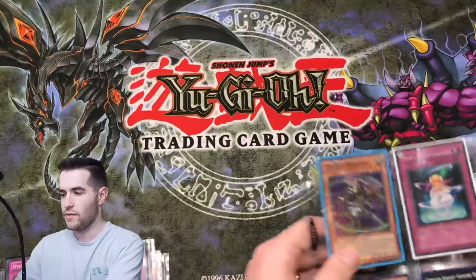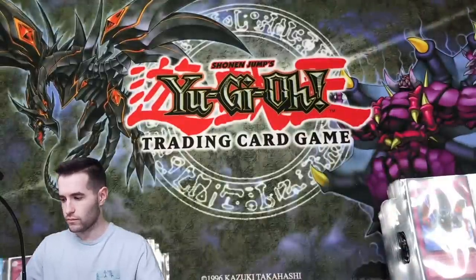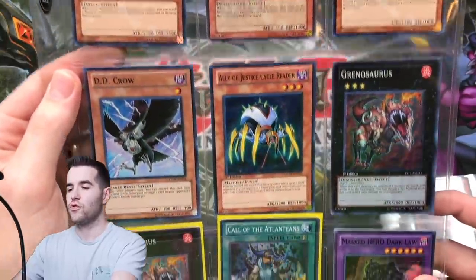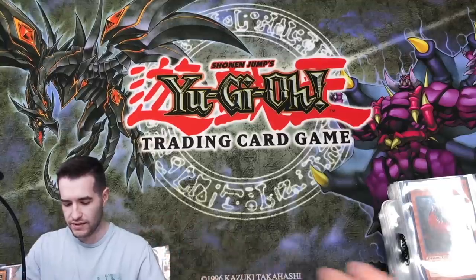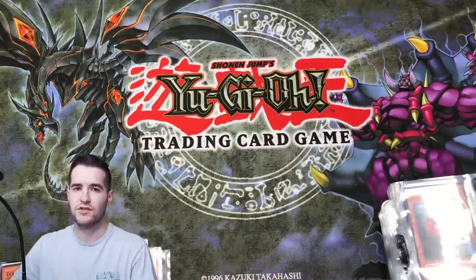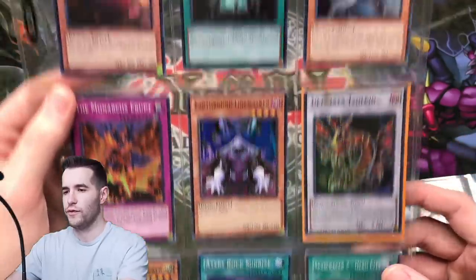Hysteric Signs — decent. Harpy's Hunting Ground — classic. There's a first edition from Rise of Destiny. Sakuratsu Armor Super Rare is pretty cool. Saber Slash from Ancient Prophecy. DD Crow. Master of Dark Law Super Rare — that's okay. We're still looking for something decent. I guess Dark Law's decent, but we're just looking at a couple of dollars or less cards so far.